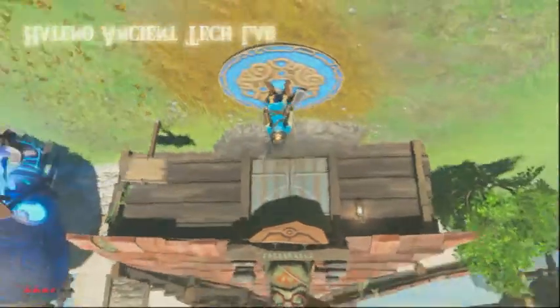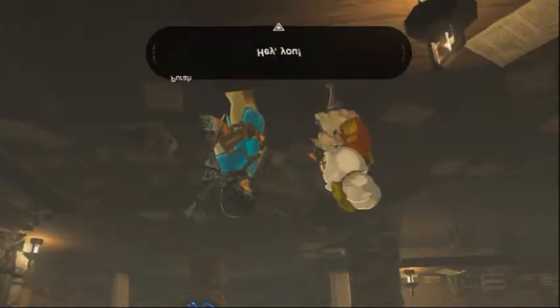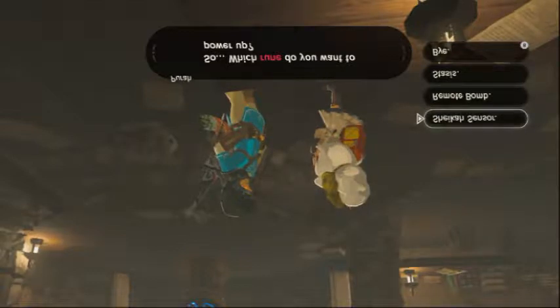Starting off our return to Hateno Village — Purah mentioned how we can upgrade our runes by talking to her with guardian items in our inventory, like the screws, cores, and other ancient materials. So I can upgrade my things. Which rune would you like to power up? I actually want to power up the Sheikah Sensor, because I found out what that does.